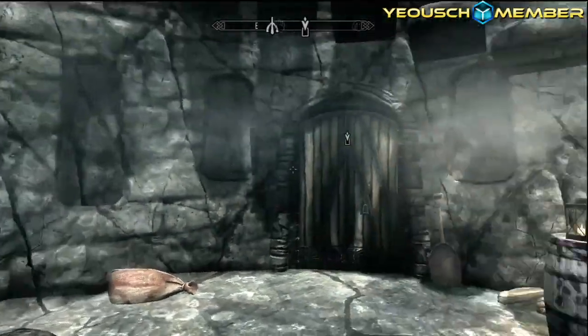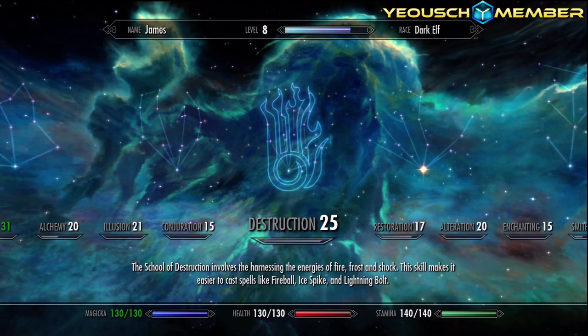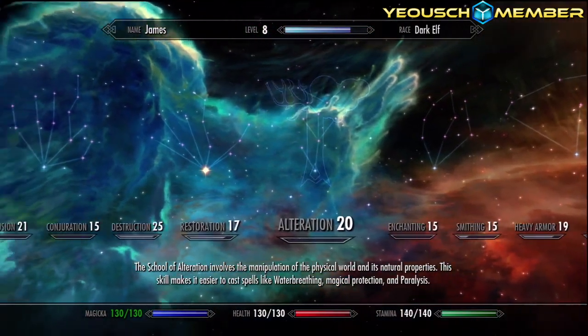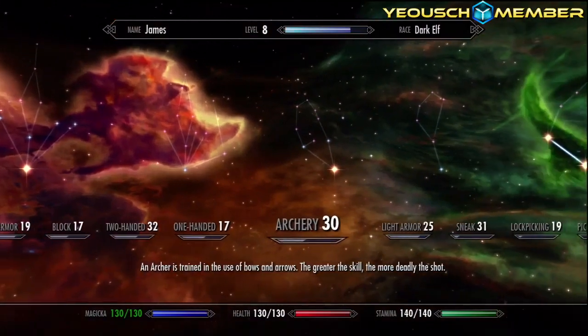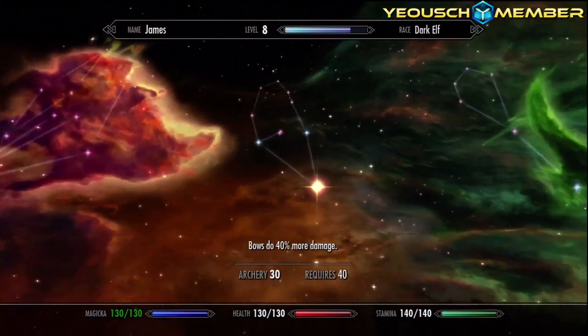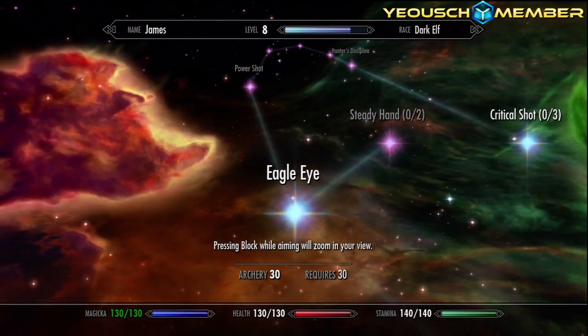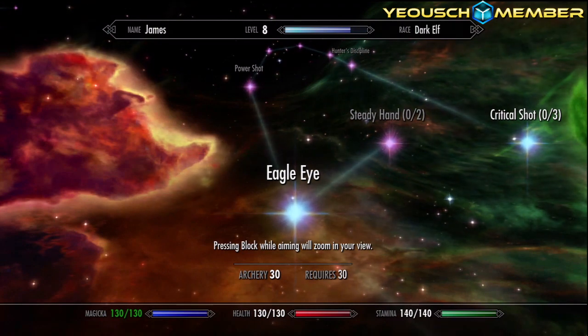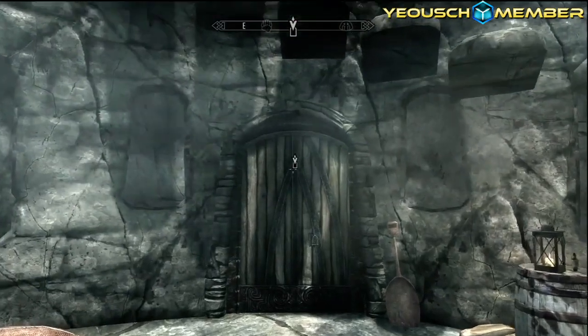How's it going guys, Lazy J here and welcome back to Project Skyrim. I've done quite a lot since the last video - if you look at my skills, I'm level eight now. I leveled up so much since the last video. I've been getting a few perks, mainly concentrating on archery. I'm almost level nine, so let's just go into Ustengrav now - this is where we left off last time.